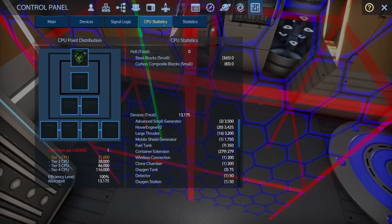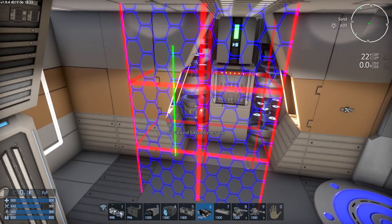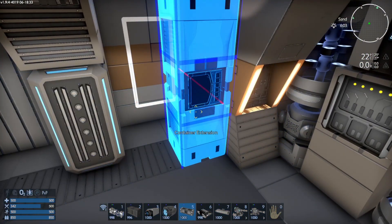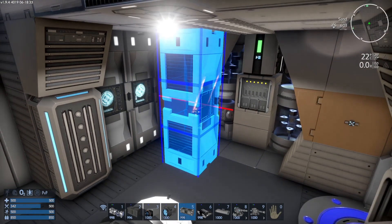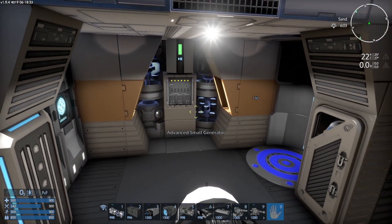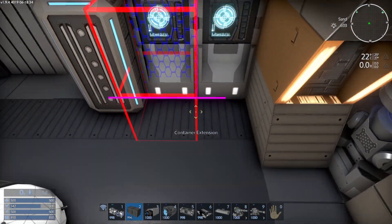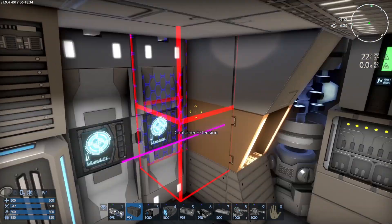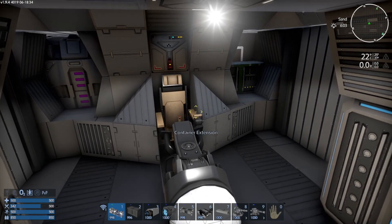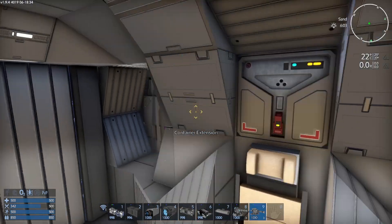So, how are we looking on CPU there? 13 of 21K — so that's pretty good so far. We could perhaps drop a pair of constructors there if we want to mine and refine ore as we go. As we're moving along, if we still feel we're pretty tight on some of the placement, we could add some more constructors and generators.